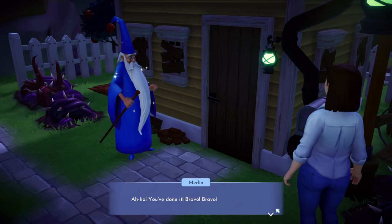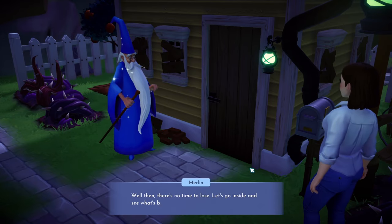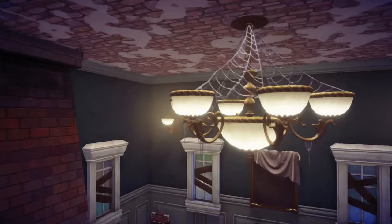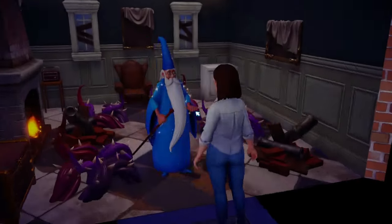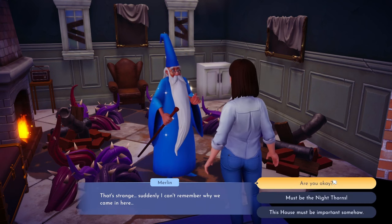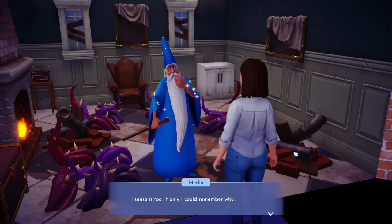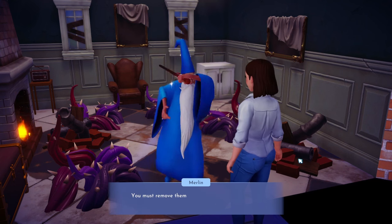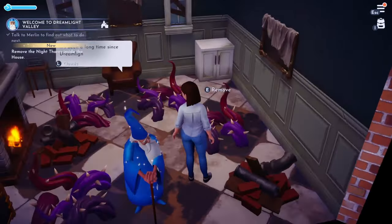Look at how cute this simple little door is! Merlin confirms I can harness Dreamlight magic and we go inside. More Night Thorns inside the house too. 'Suddenly I can't remember why we came in here... this house must be important somehow.' Being near so many Night Thorns is clouding Merlin's mind — we must remove them before they consume more memories.